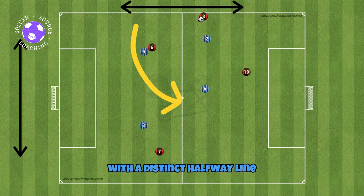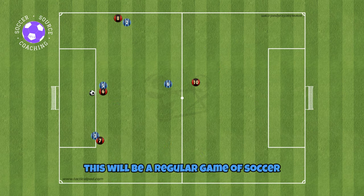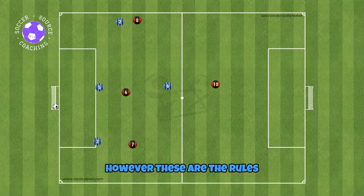Set up your small-sided pitch with a distinct halfway line, two goals, two teams of four, and one soccer ball. This will be a regular game of soccer, however these are the rules.